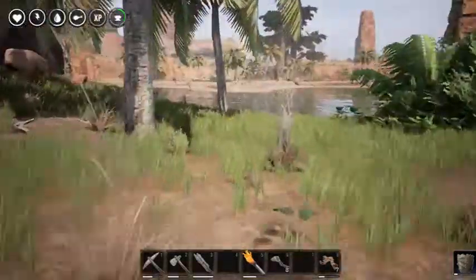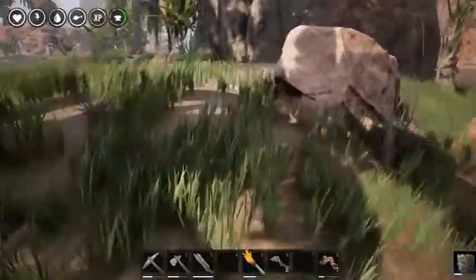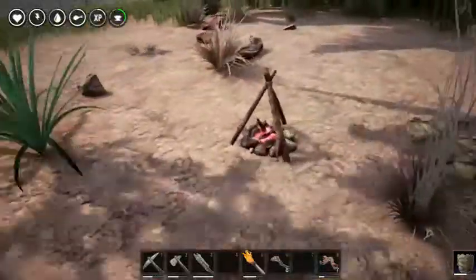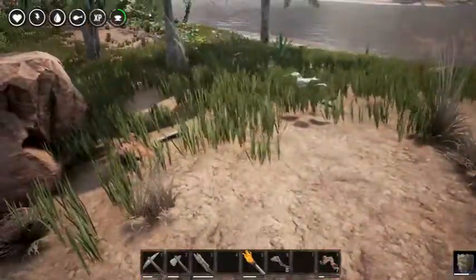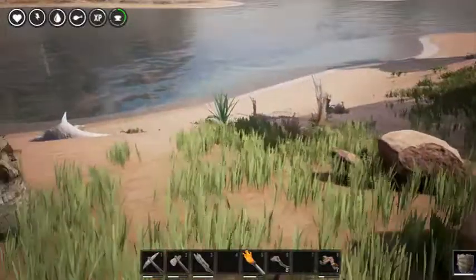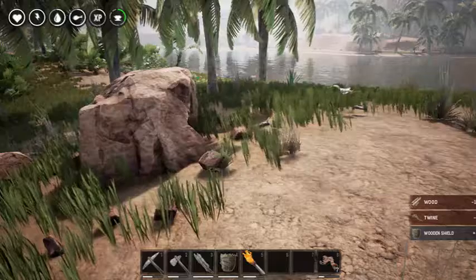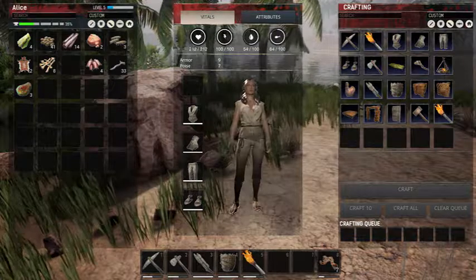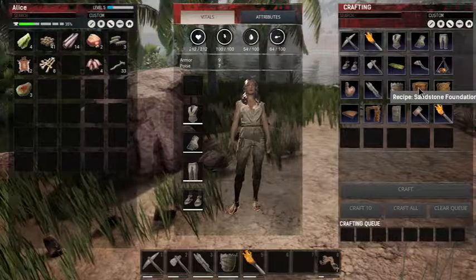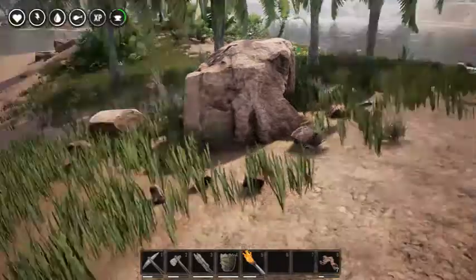Alright, so now we've got our clothes to help protect us a little bit - I don't know what good they really are but I suppose they do offer some protection. And we've got a sword and a shield so we can take on some of these guys if need be. Let's take a look at what we need to do next - we need lots of stone and wood for each piece.